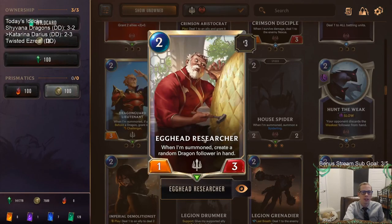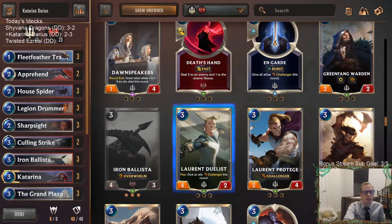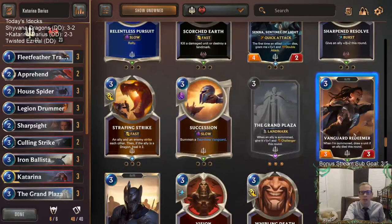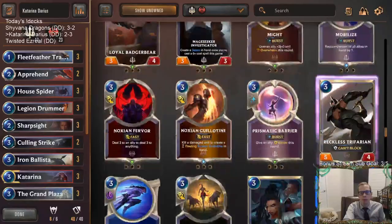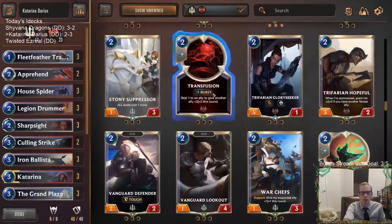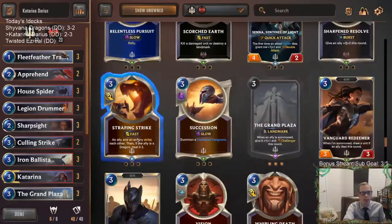Egghead Researcher is a good card early — you don't have to wait for Grand Plaza to play it, and then it gets you the Dragon. Sometimes that's Eclipse Dragon or Enveloping Fox, which helps the game continue. You can play Vanguard Redeemer too — it draws a unit that helps get you in. I think those kind of card draw cards are probably better than Trifarian Assessor. Vanguard Redeemer and Egghead Researcher — I'd recommend those over Trifarian Assessor, as it would be a little difficult to pull off.